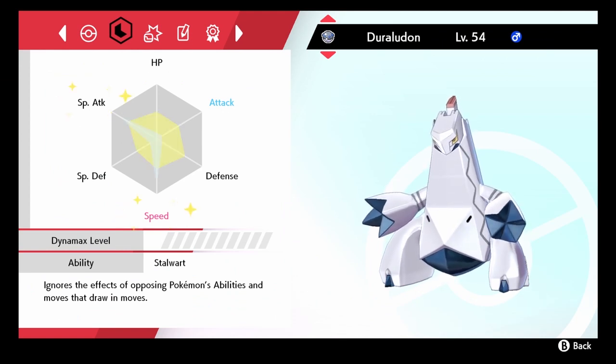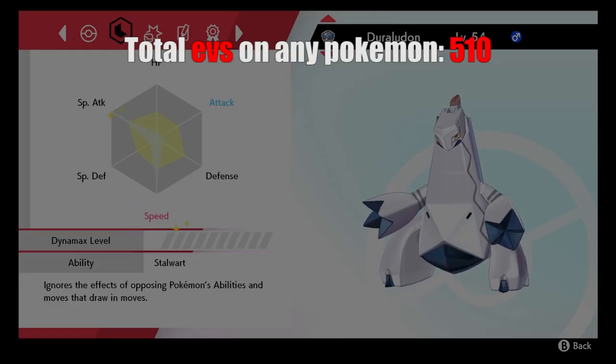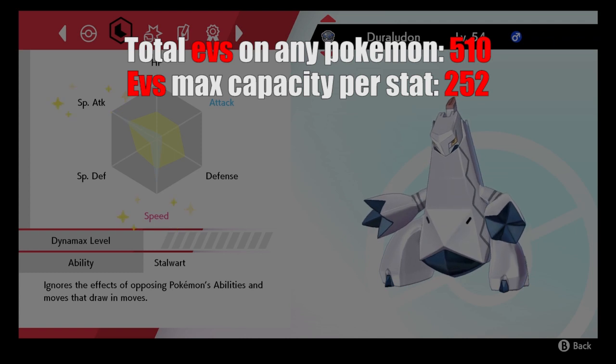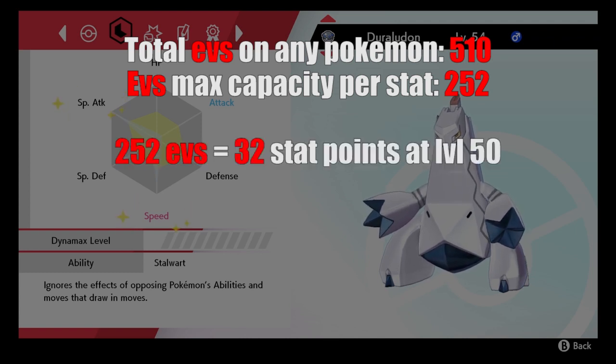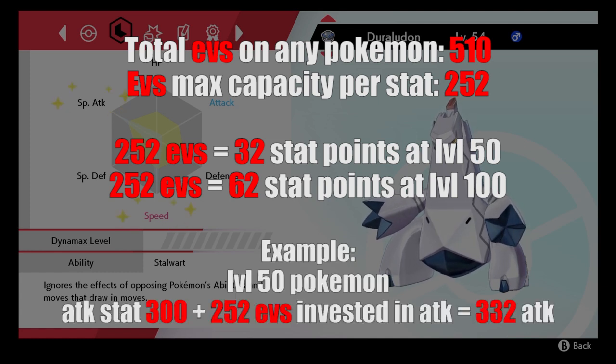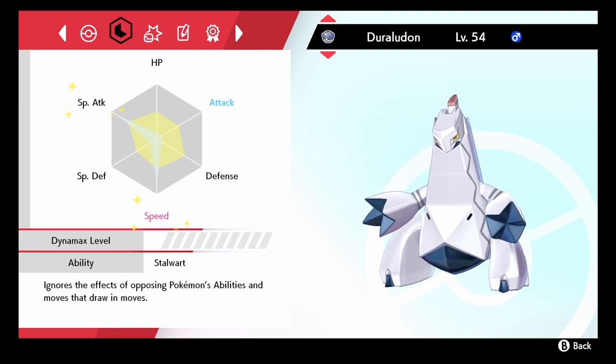Finally we finished the IV step. Let's get to the next one — the fifth step: EVs. Each Pokémon has a total of 510 EVs you can distribute between any stat, but the maximum amount of EVs a stat can have is 252. These 252 EVs represent 32 stat points at level 50, and 62 at level 100. To put it simply, if your Pokémon at level 50 has an attack stat of 300 and you invest 252 EVs on that stat, its attack will increase to 332. You can invest that total of 510 EVs, maximum 252 per stat, into any stat you want.